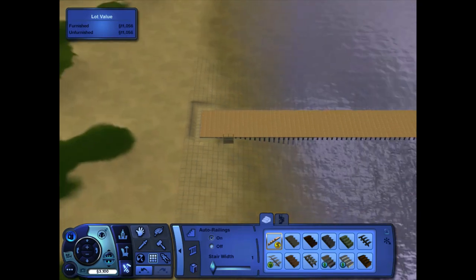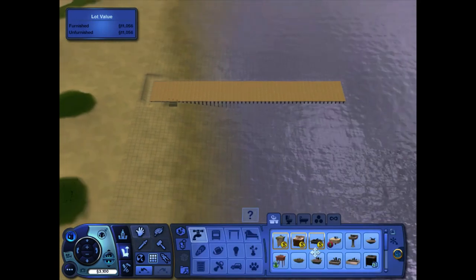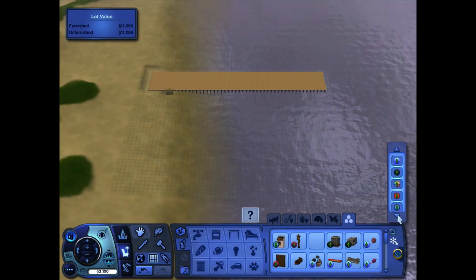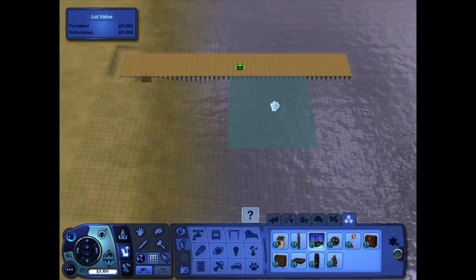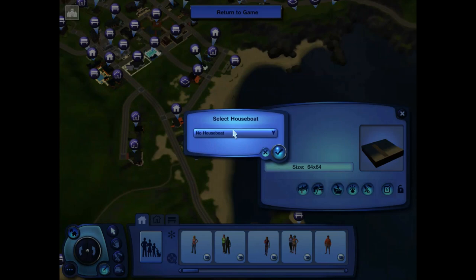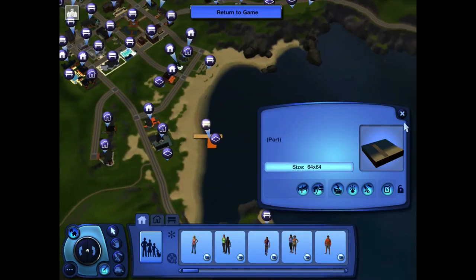This is your dock — you can decorate it however you want. Go into debug, find the white box, and place it on your dock in the water. It's a lot. Open a lot editor and you'll see the house pop up. Click on the type of house you want, and there you have it.